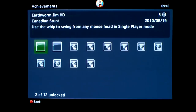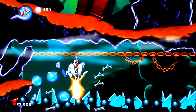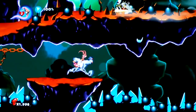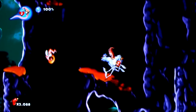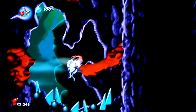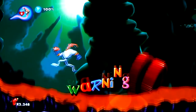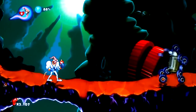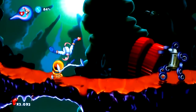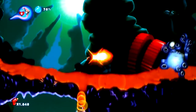What's that achievement? Use the whip to swing from any moose head. Alright, that seems a little bit too easy to get that achievement. Got him. Alright, boss time. Fuck. I suck.